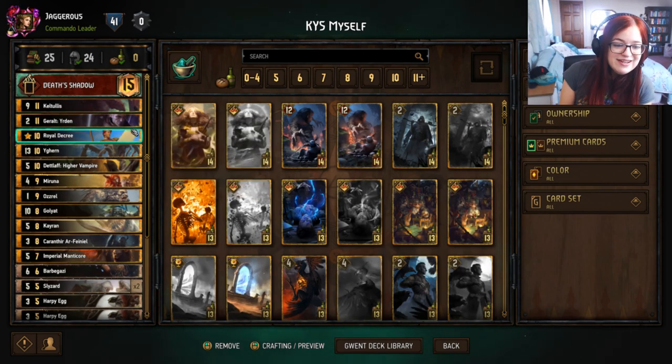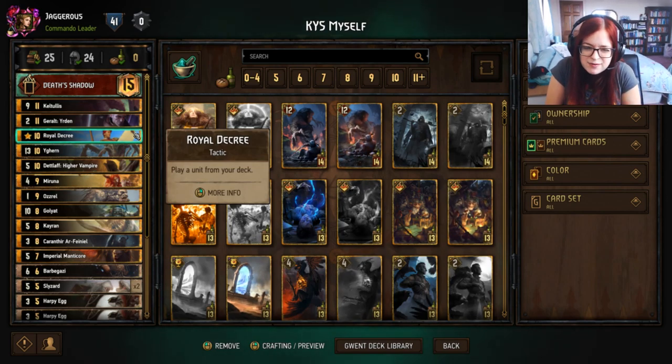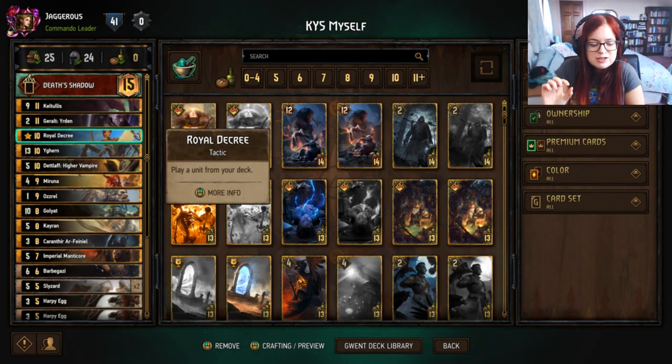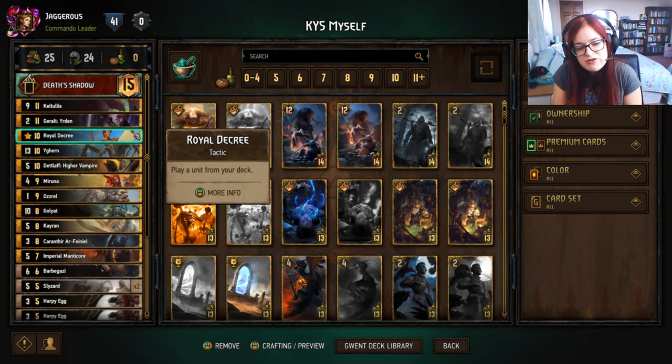We've got Royal Decree — we can use that to find some of our gold cards. Some people like to run Naglfar but I'm more partial to Royal Decree because it allows you to get specific cards. Naglfar makes draws for future rounds better but there's a little bit of RNG in terms of what you find and sometimes that can hurt you.